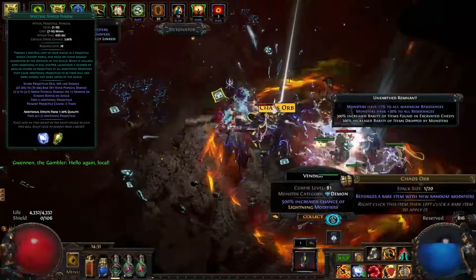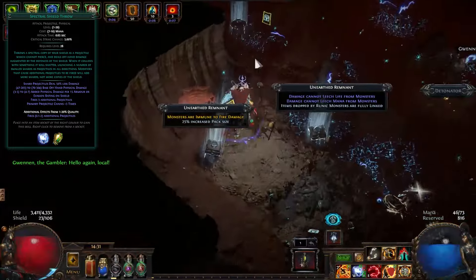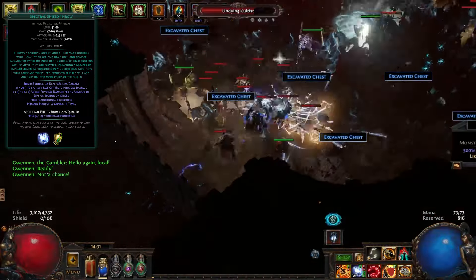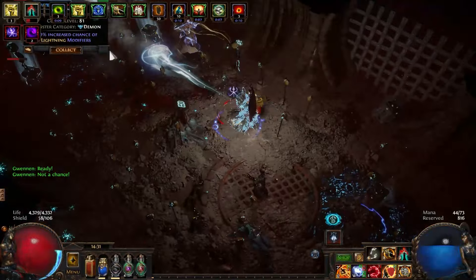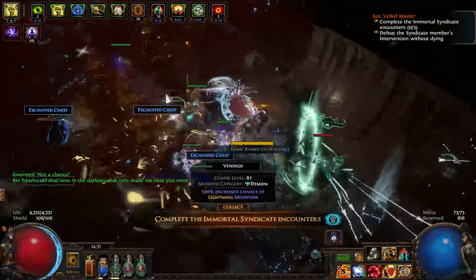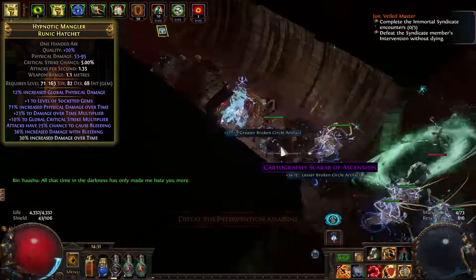SST damage scaling is based on the base gem and the amount of armor or evasion on your equipped shield. It gains a set amount of flat physical damage per 15 armor or evasion rating on your shield. Thus, the higher the armor on your shield, the more damage you gain. Since this damage is purely flat physical damage, it is an excellent candidate for bleeding. As you use your offhand to deal damage, your main hand weapon acts only as a stat stick.